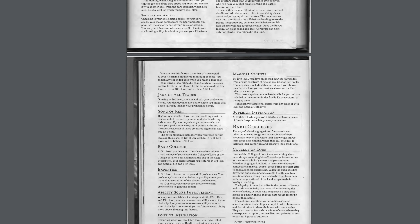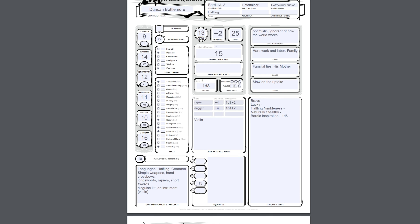Going back here, we also get Song of Rest, which is right here. Beginning at second level, you can use soothing music or oration to help revitalize your wounded allies during a short rest. This kind of helps regain hit points during short rests, which is good because normally you'd only regain hit points during a long rest or through potions or magic. You can also regain hit points through a short rest by expending hit dice. Speaking of that, we actually get one more hit die, meaning during a short rest we can expend two hit dice now to do a short heal. I would record these new features: first was Jack of All Trades, and then Song of Rest.